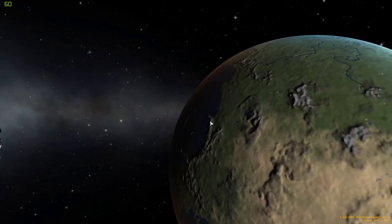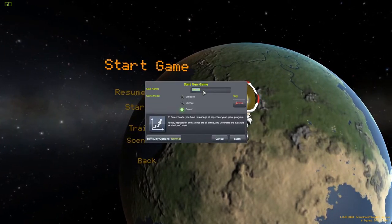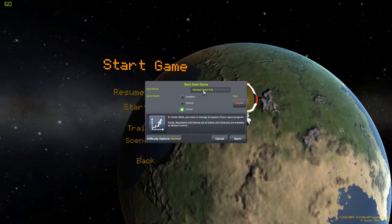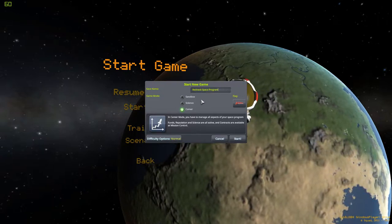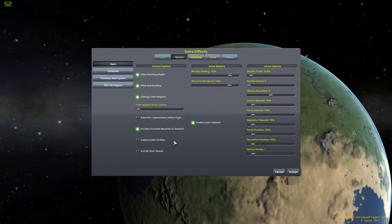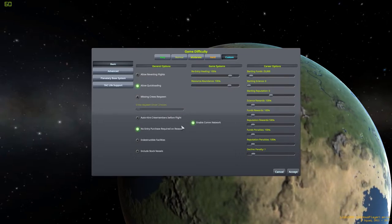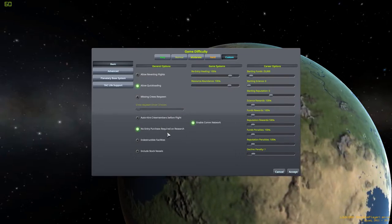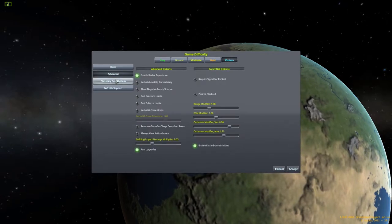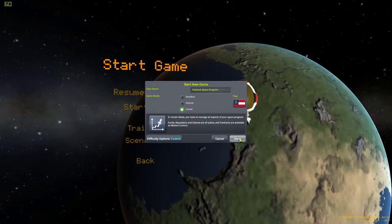Welcome back everyone, I am Zadie and this is Kerbal Space Program. We're going to start up the Redneck Space Program again and get things going. Hopefully this time we'll be able to progress a little bit further than we did last time. We're doing career mode with the Georgia flag because I am a Georgia man. We've turned off crew respawning and reverting back time, so what happens happens.